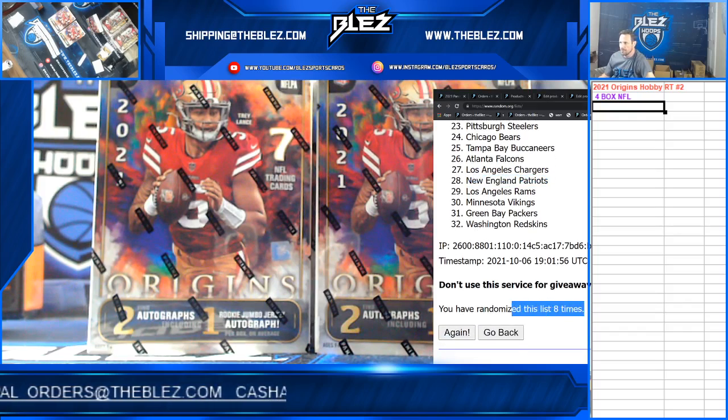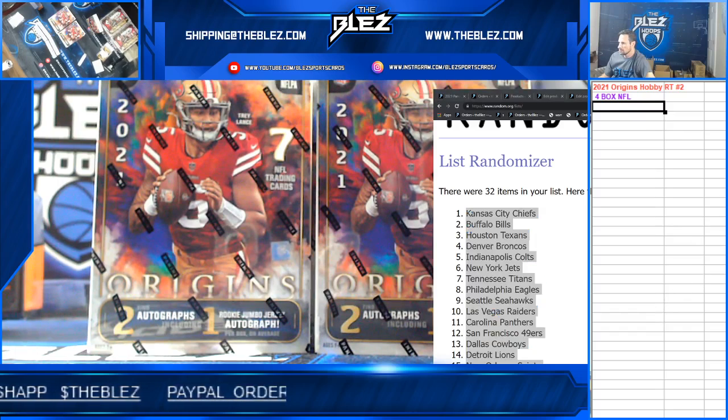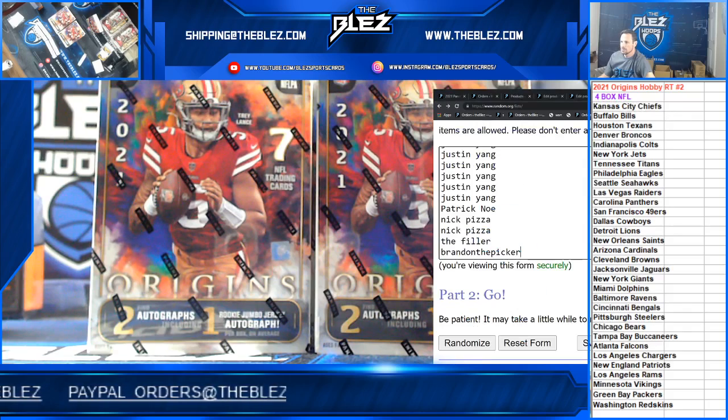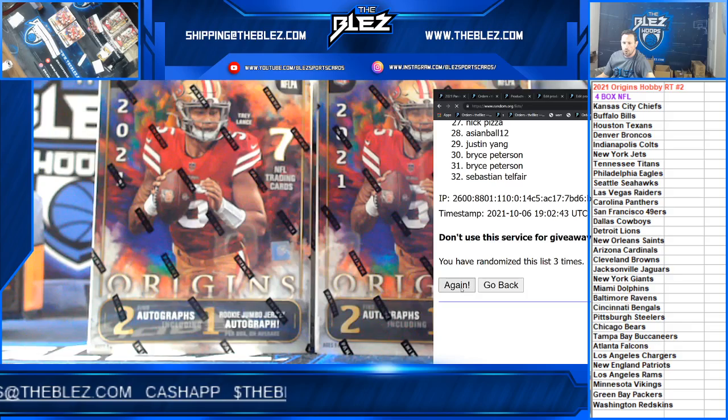Let's confirm. Eight dice, eight random. One, two, three, four, five, six, seven, eighth and final. Good luck. Eight.